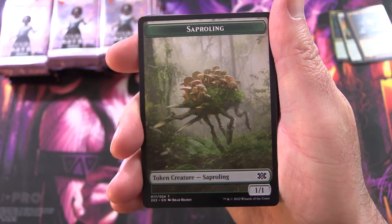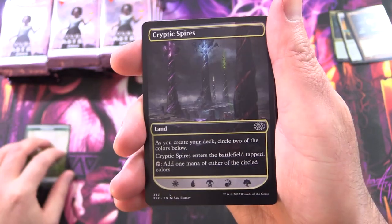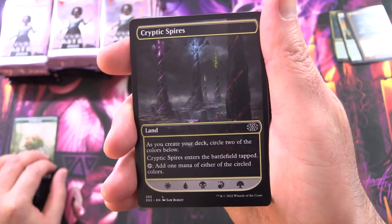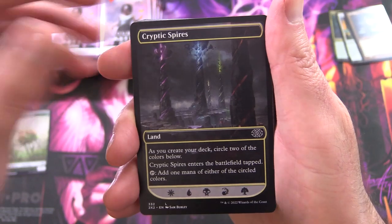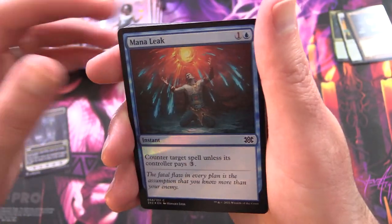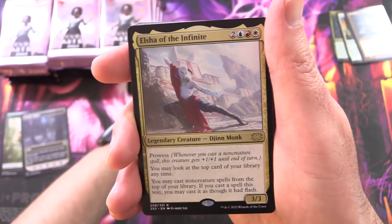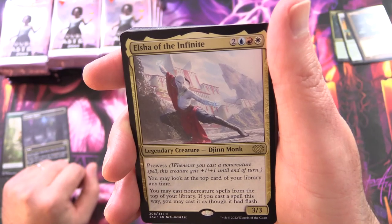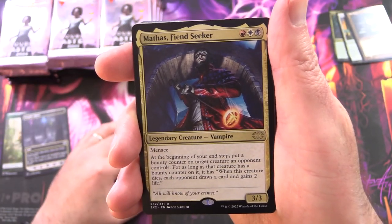We start off with the token. We've got a Seraphine Cryptic Spires — this is something used for drafting, like a jewel land thing where you circle the colours at the bottom. First foil, we have Mana Leak. We've got Ambuscade. And the rare is Elsha of the Infinite.